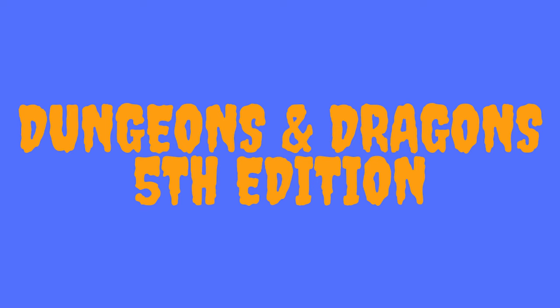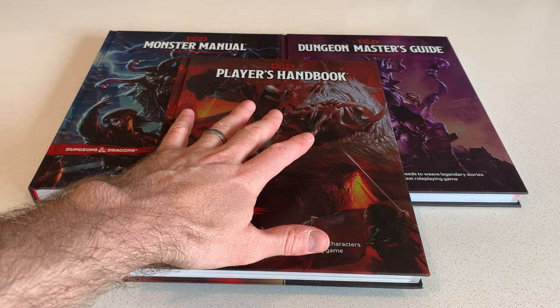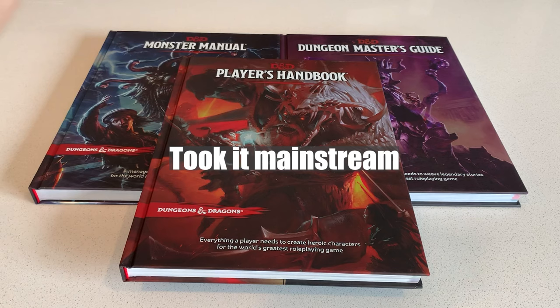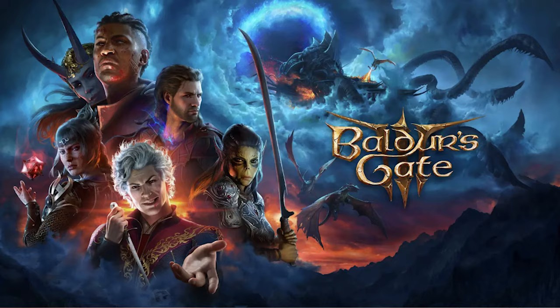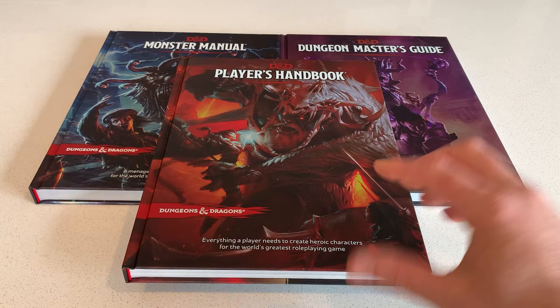By 2014, Wizards of the Coast decided a new edition of D&D was in order. Fourth edition hadn't performed particularly well compared with its predecessor, and after six short years players faced needing to fork out for another set of core rule books. Fifth edition is the current edition of D&D, and I'm sure everyone watching is familiar with it. Fifth edition really popularized D&D — firmly entrenched it in popular culture through TV shows like Stranger Things, a Dungeons and Dragons movie, Critical Role, and games like Baldur's Gate 3.